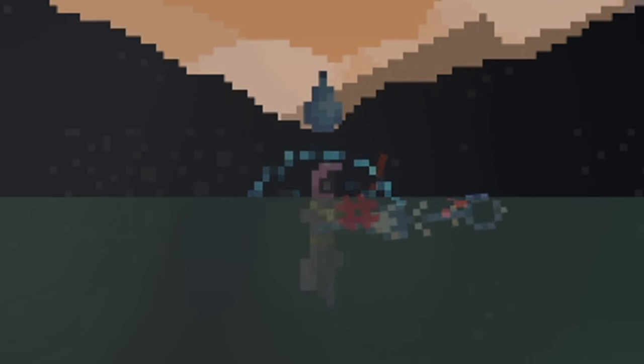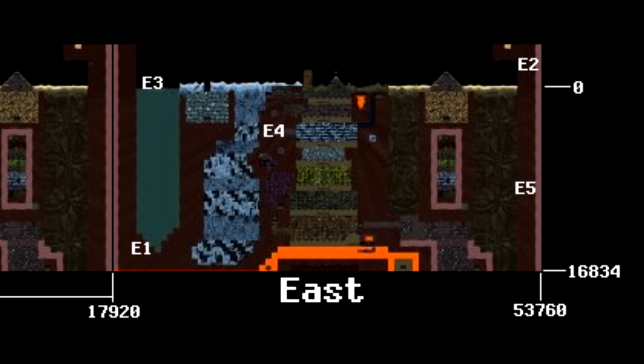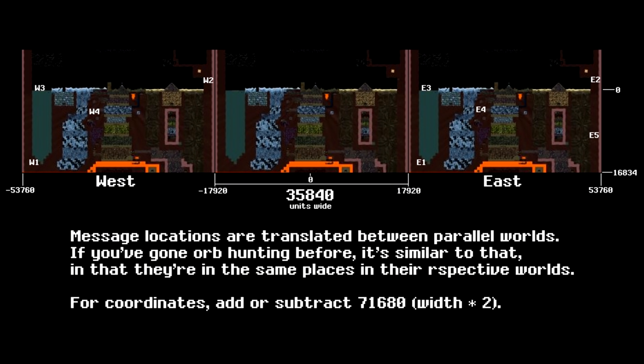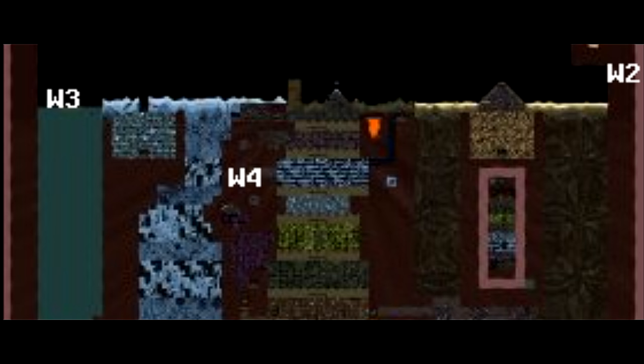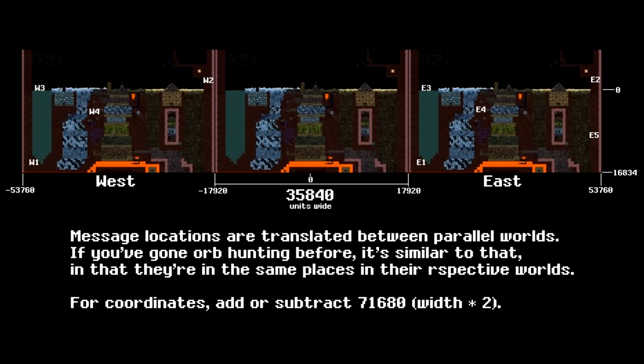So what do we know about these concretely? There are nine sets of them across East and West parallel worlds. The eye locations seem to be seed-based, so they most likely will not be in the same exact spots for you. If you find one in West World, there would be a corresponding one in that exact spot in East World.